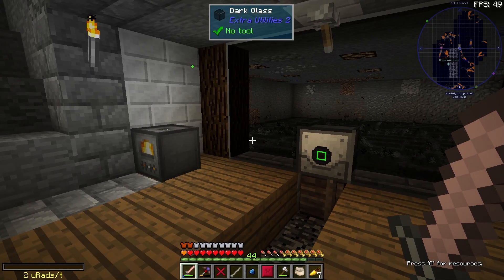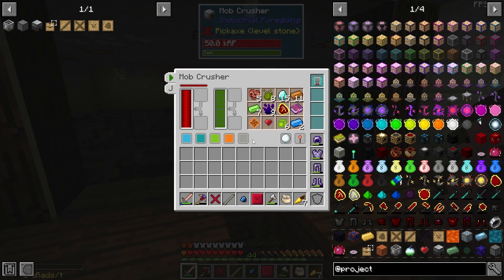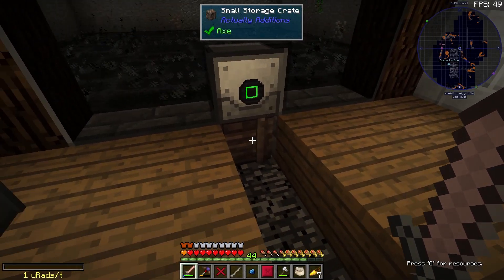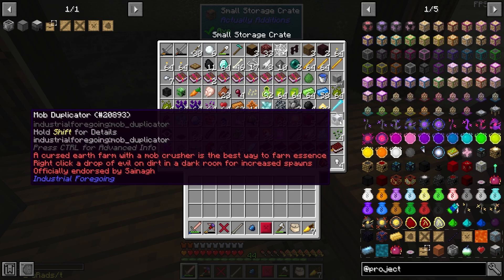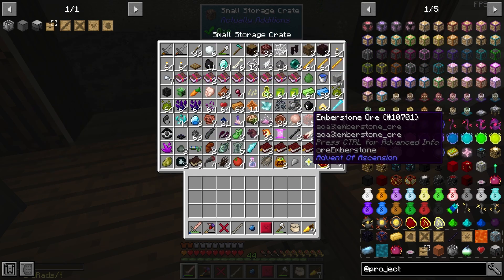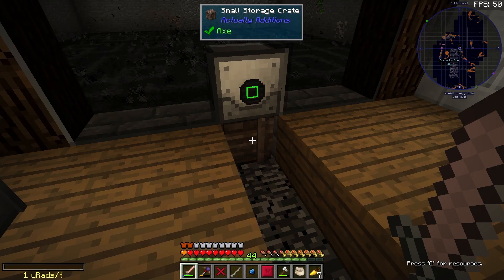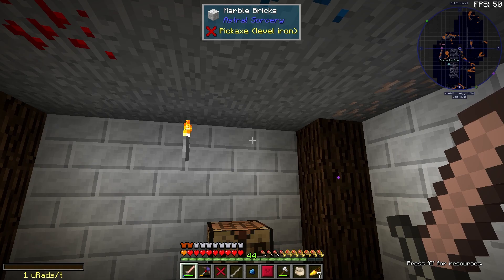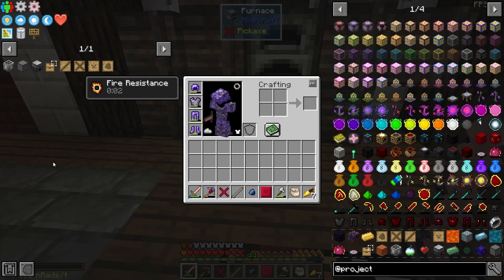Hello and welcome back to Meatball Craft. We're up to episode five, and in this episode I'm keen to sort out storage for all the stuff we're going to get from this mob grinder. There are a few other things thrown in here but it's going to be a lot of random items, so it's going to be quite the storage system.